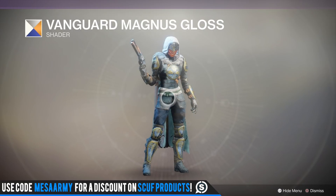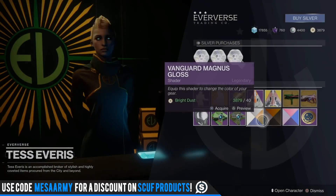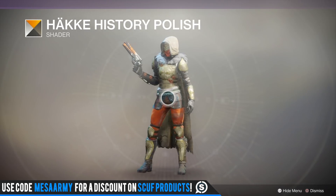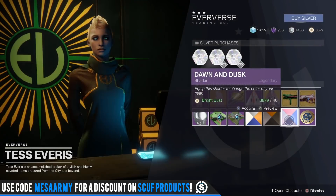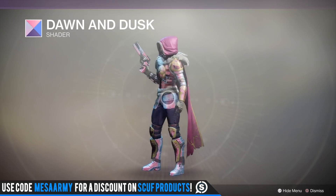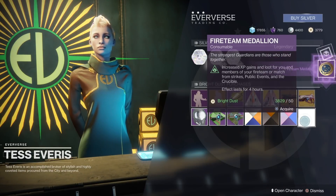The Vanguard Magnus Gloss shader is actually kind of cool looking on the Iron Banner gear set. We have Haka History Polish — that's pretty ugly. And Dawn and Dusk, which is very purplish and pinkish — not really my style.